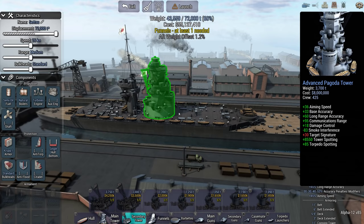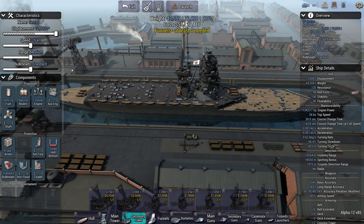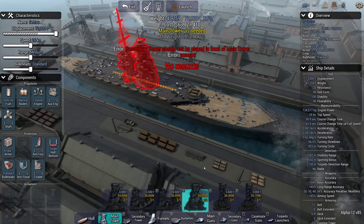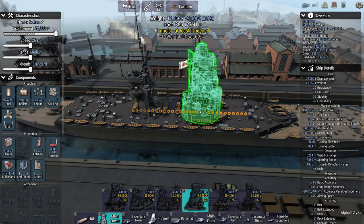I know people in chat are saying it's similar to the French one, but with the French one, when you build this ship, most of this upper grey area is taken up with the towers and stuff. This thing — I'm going to have to put some funnels in, but still. Okay, I can get behind this.